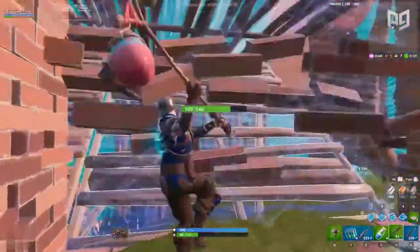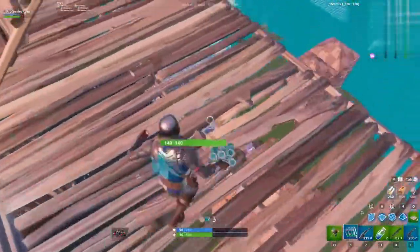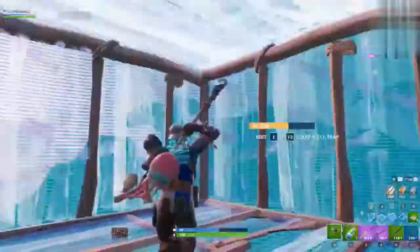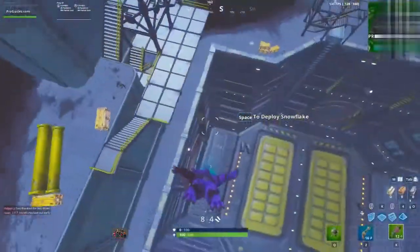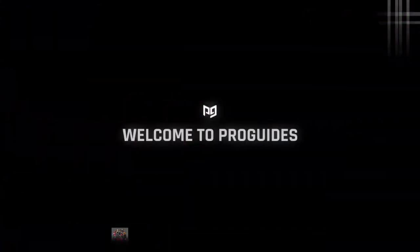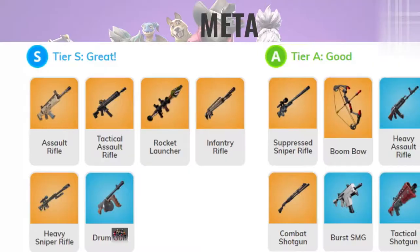Face it — most of us are pretty average at the game. It's not like we can push every player we see in an Arena lobby and get away with it. Only the pros can do that. Instead, we need to pick and choose our fights when we have an advantage. By focusing on engagements where you have an edge, you can quickly increase the rate at which you win your fights and matches. Visit ProGuides.com for the best coaches, trending articles, and VOD analysis videos.